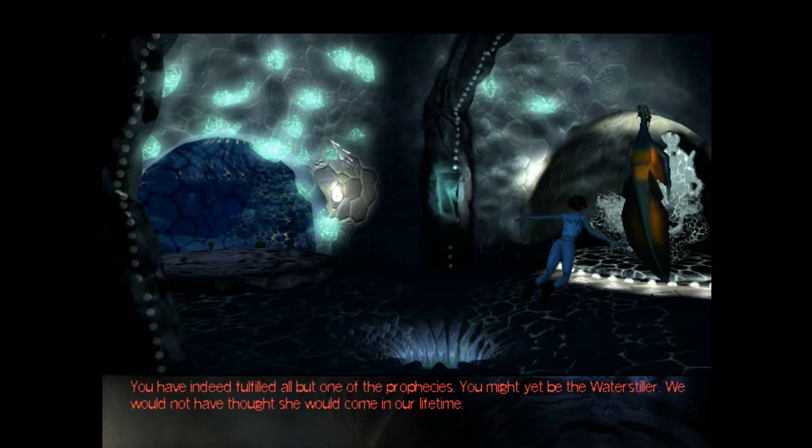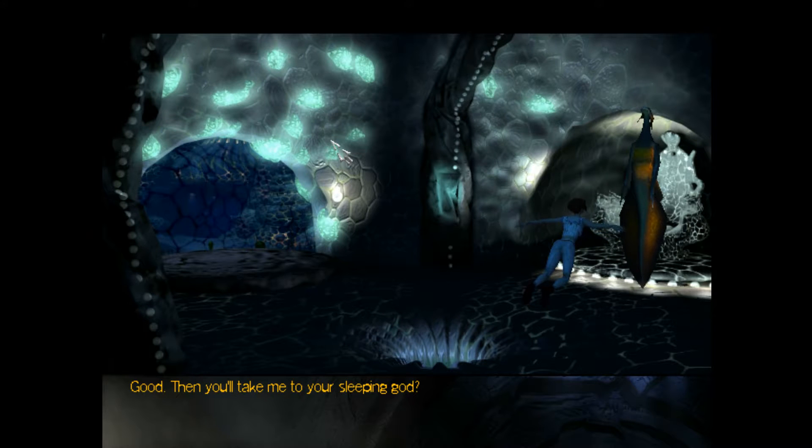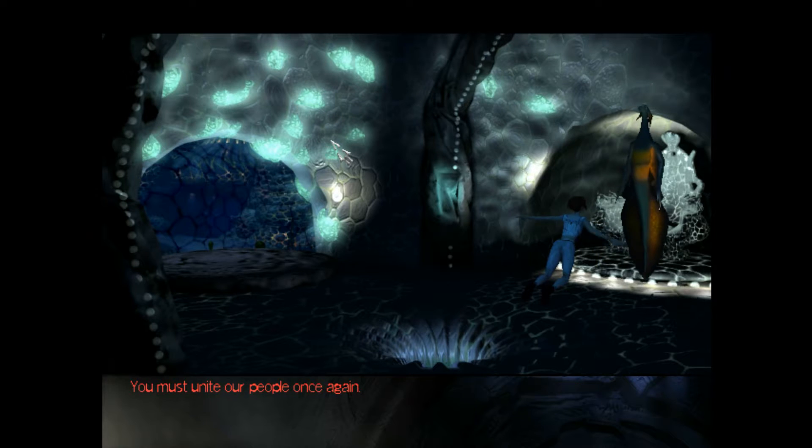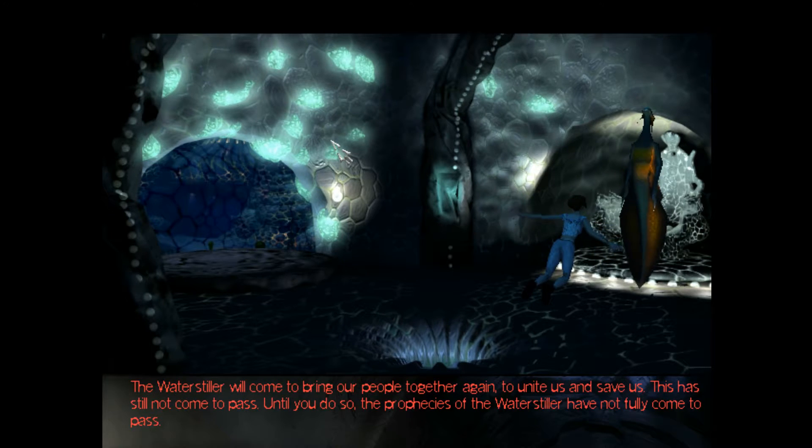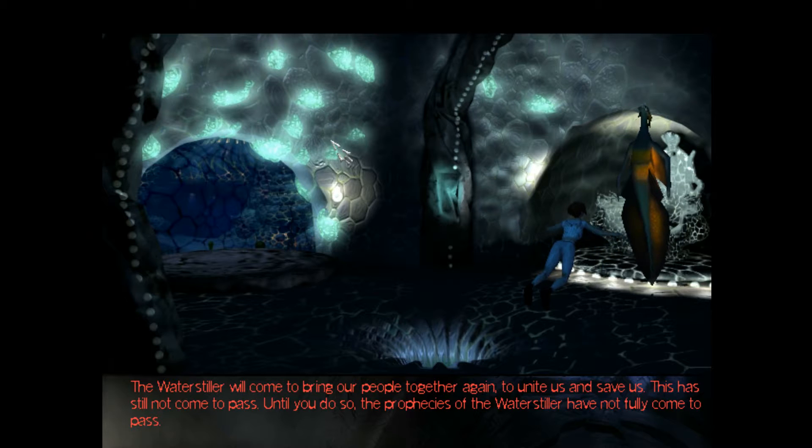You have indeed fulfilled all but one of the prophecies. You might yet be the Watersteller. We would not have thought she would come in our lifetime. Good — then you'll take me to your sleeping god. There is but one more prophecy you must fulfill. There's more? Sure, there's always more — that's the fun part about prophecies. You must unite our people once again. But you said you were united, that there's no strife between the Mera. The Watersteller will come to bring our people together again, to unite us and save us. This has still not come to pass. So, you have kin that fly. And you guys don't. You may want to make up with them.